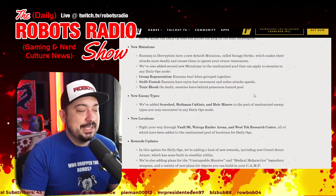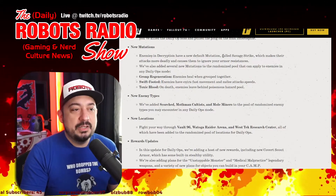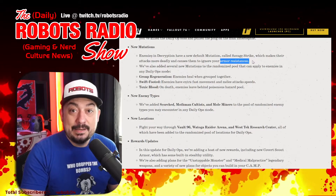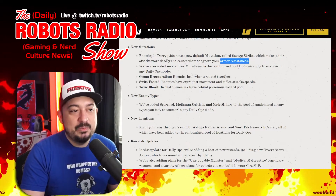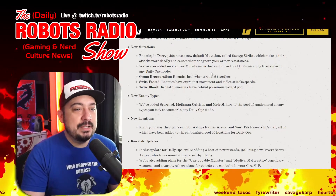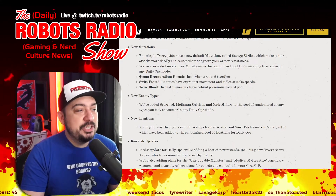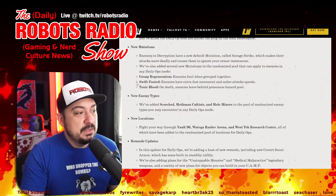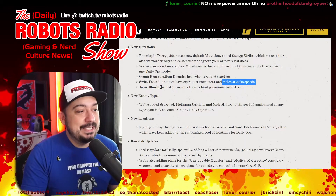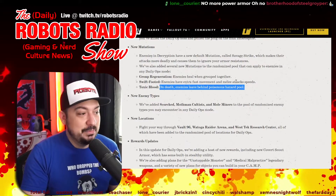New mutations have been added. Enemies in decryption have a new default mutation called Savage Strike, which makes their attacks more deadly and causes them to ignore your armor resistances, so you may want a specific perk card loadout for this mode. New randomized pool mutations include: Group Regeneration — enemies heal when grouped together, so keep them apart; Swift Footed — enemies have extra fast movement and melee attack speeds; and Toxic Blood — on death, enemies leave behind poisonous hazard pools.